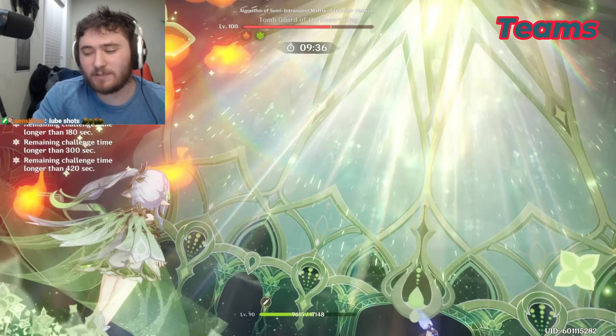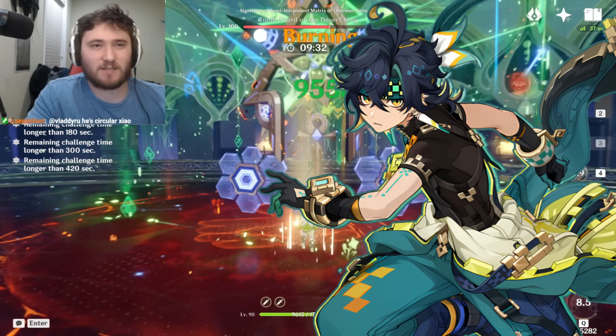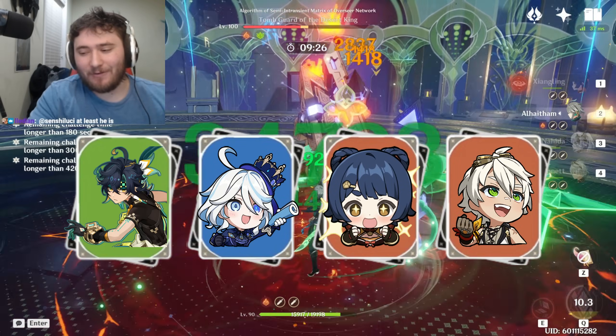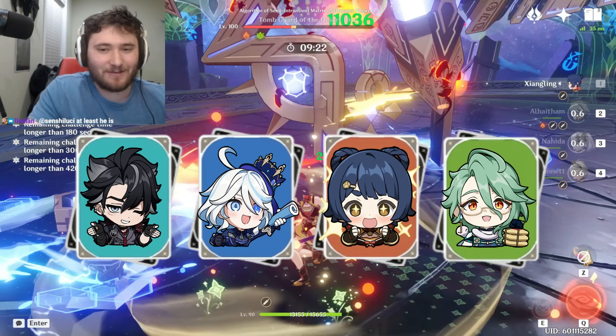K'Nix teams are Riesli's teams: Emily, Xiangling, Bennett; Farina, Bennett, Xiangling; Farina, Baiju, Xiangling. These are all Riesli teams.